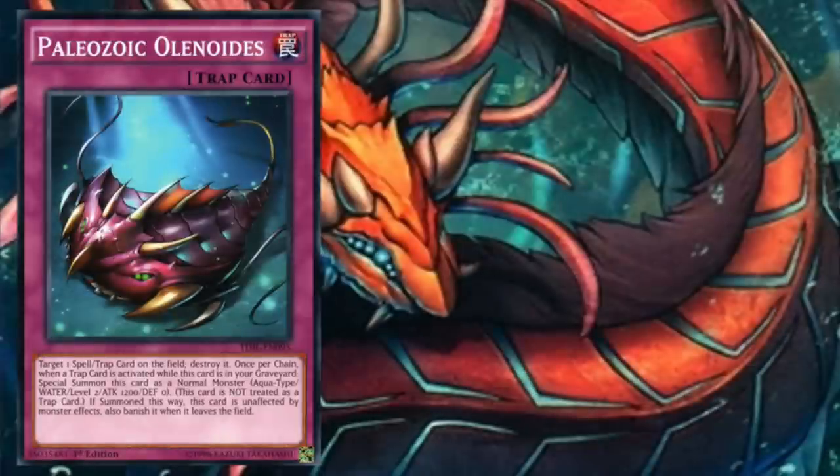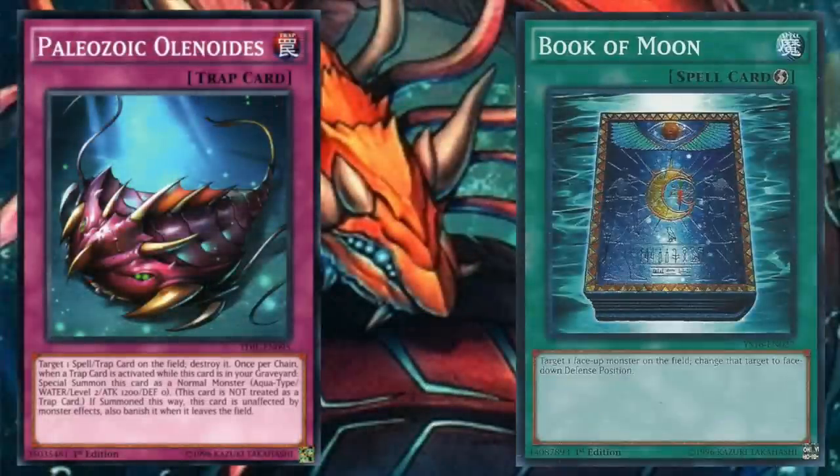One other interaction that might come up is if Paleozoic monsters are flipped face down by a card like Book of Moon. Since the Paleozoic monsters are treated as normal monsters when special summoned, they would be flipped face down like any other monster. However, since the card is now face down, that Paleozoic monster is no longer impervious to monster effects and would go to the graveyard instead of being banished when it leaves the field.